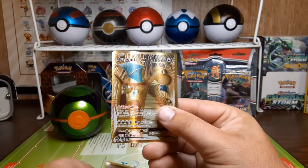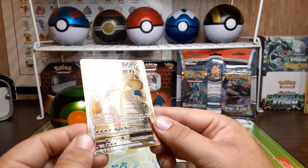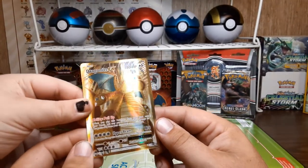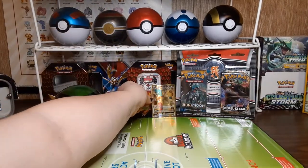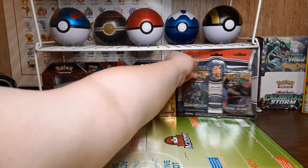Reverse Holo Dugtrio and a gold card! Is that a secret rare? I guess so - Dragonite EX! And I guess I won that Pokemon pack battle so far.